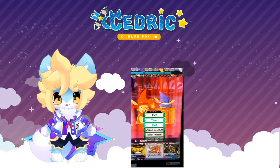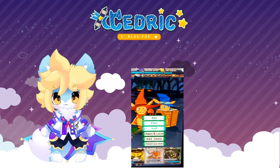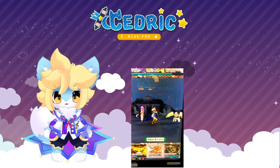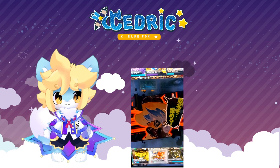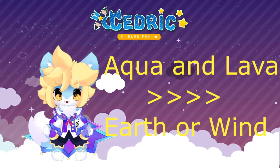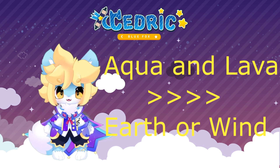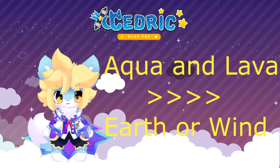Then we have aqua and lava, which is a water type and heat single target magic attack. Use this skill on earth or wind types and you'll deal massive damage to them. Even though it doesn't do much on fire and water type enemies, it's still a pretty good skill — I recommend it for bosses.